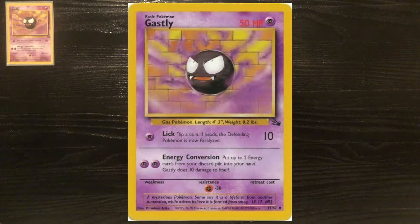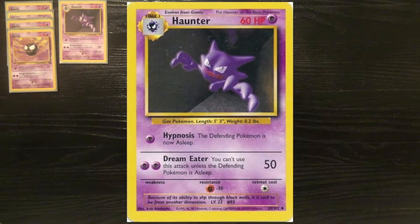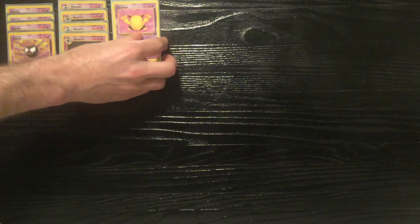I'll start out with a playset of the Fossil Gastly. It's much better than the Base Set Gastly — you can oftentimes get off a Lick attack, do a little bit of damage, and the HP is a bit higher so it's more usable. And the Base Set Haunter, which has the Hypnosis attack for if you want to try to keep your opponent asleep between turns. But if not, you have the Sleep Trainer card and also the Rocket Drowsy. Mainly you'll be using that Dream Eater attack on repeat.